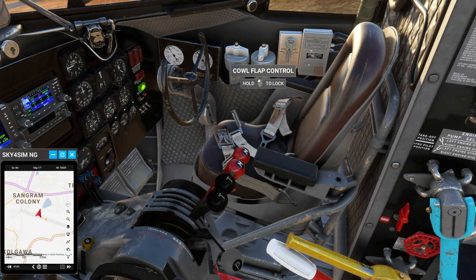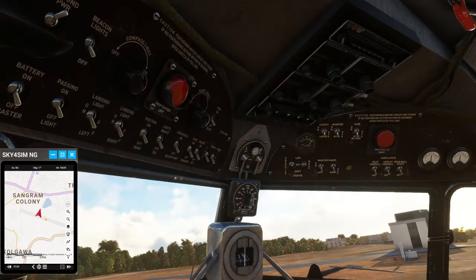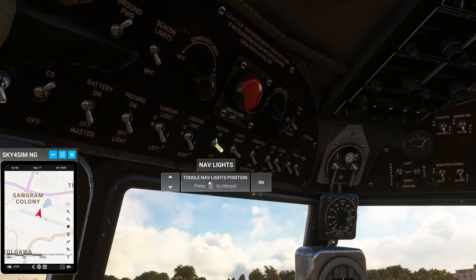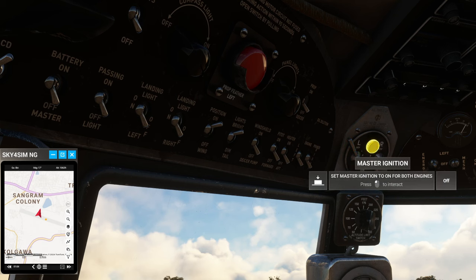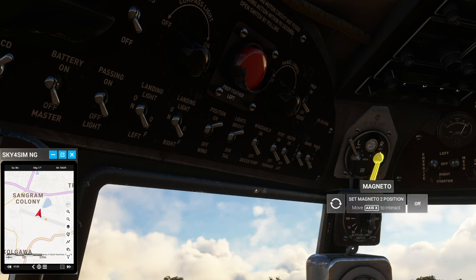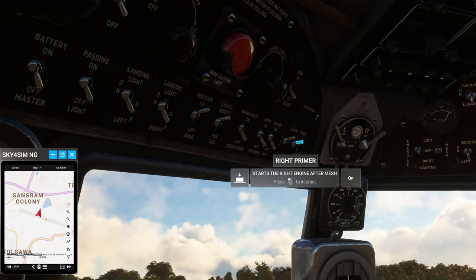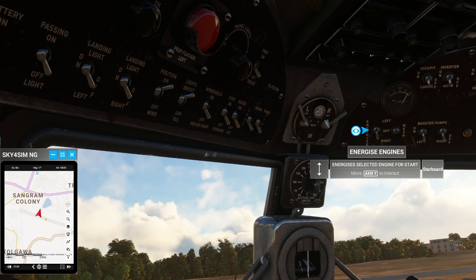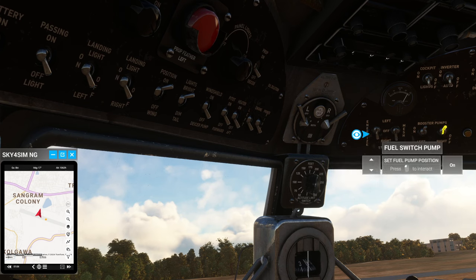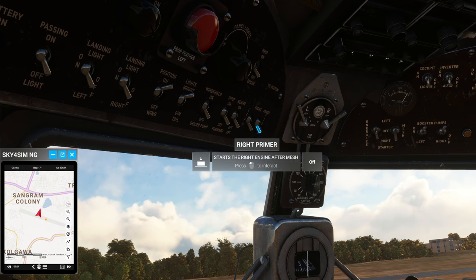Open the cowl flaps. Let's get some lights on, and I'm going to put the master ignition on. Let's give a little bit of priming to each of them. In my experience, this thing can start even if you do things in wildly incorrect orders.